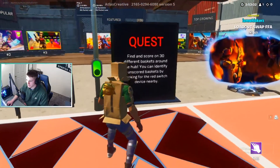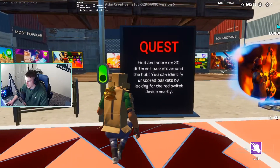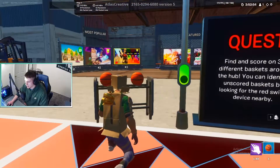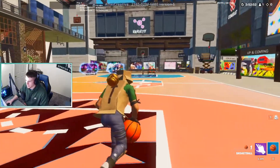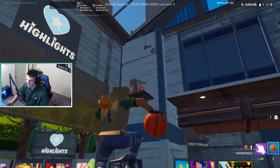So essentially what you're going to want to do is read this - it says score on 30 different baskets around the hub. You can identify baskets by them looking red. So obviously I've made one on this hoop already and I believe I've made one on that one down there, so we already have a couple head start but now we're just going to keep it going.